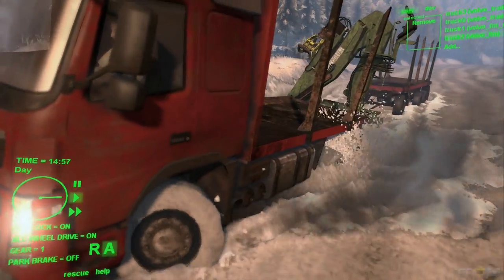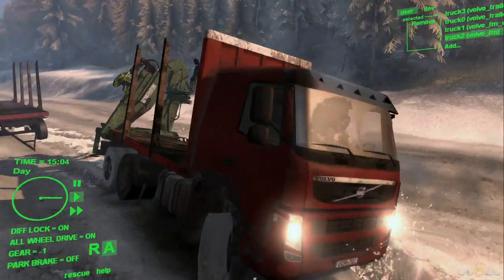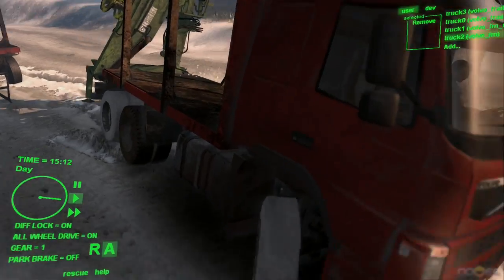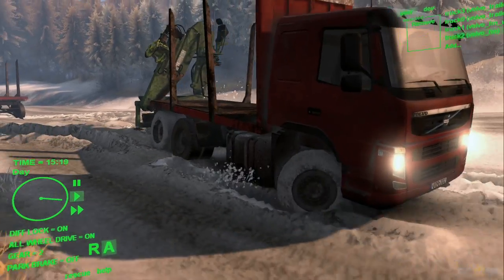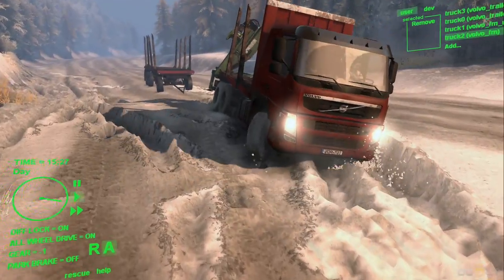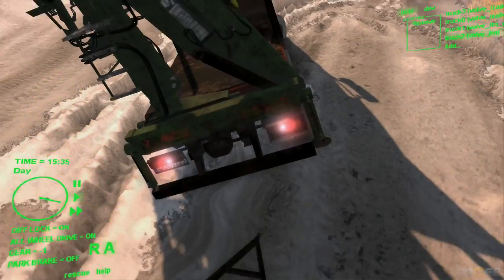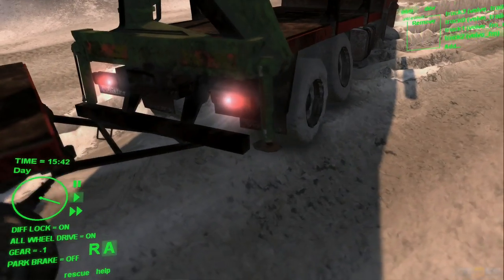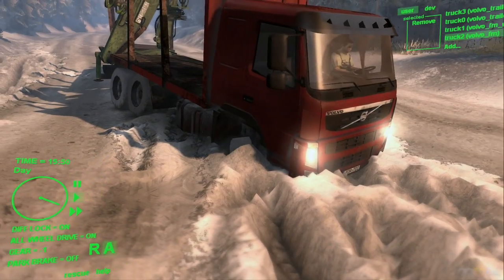On their website it says it's a Volvo FM 6x6, which is kind of odd. I'm not sure if it actually has full wheel drive in reality. But here it has all wheel drive — I'm actually going to look that up for you. Anyway, it features the FM cabin, and it has a logging platform and trailer and reverse beep sound which you can install.